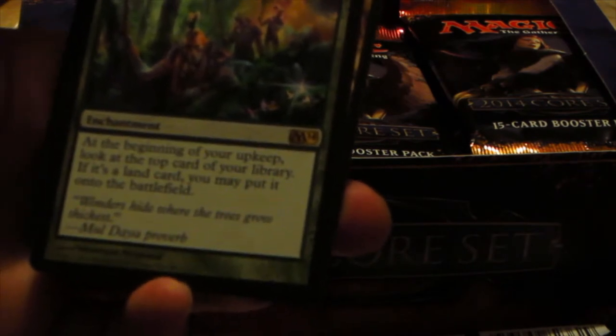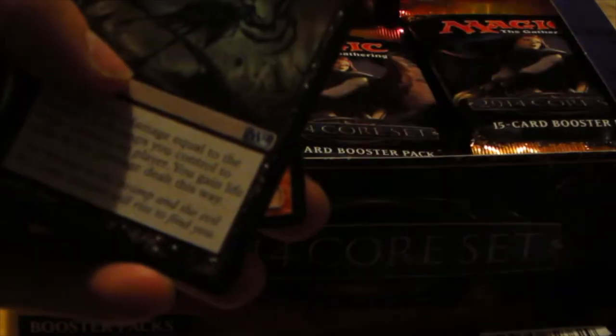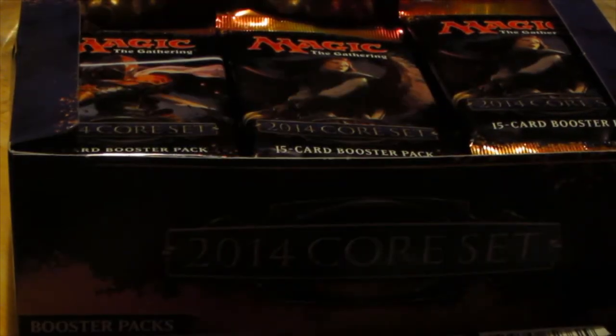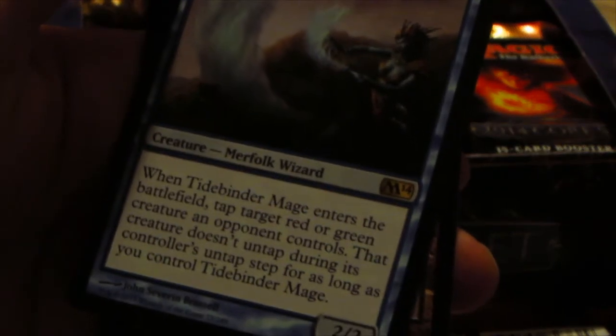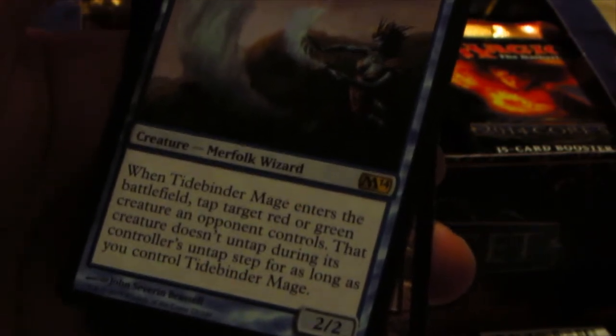Into the Wilds: at the beginning of your upkeep, you look at the top card of your library; if it's a land card, you may put it onto the battlefield. Battle Sluver, Corrupt, Melstone. Hopefully we get the Angel, which would be really nice. We have Pacifism as our shiny. Tidebinder Mage — it's a 2/2. Whenever Tidebinder Mage enters the battlefield, tap target red or green creature an opponent controls; that creature doesn't untap during its controller's untap step for as long as you control Tidebinder Mage. We have Blessing, Tenacious Dead, and Flames of the Firebrand.